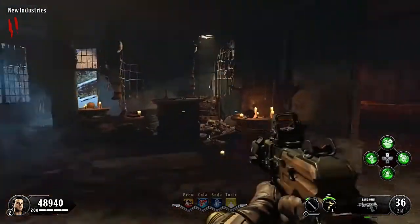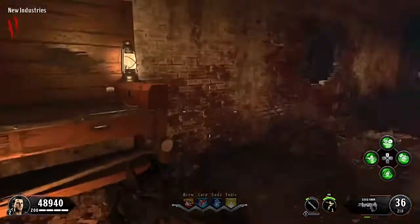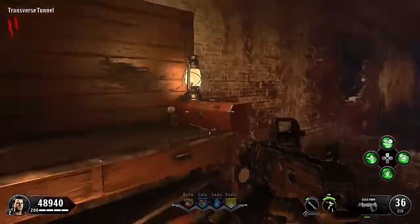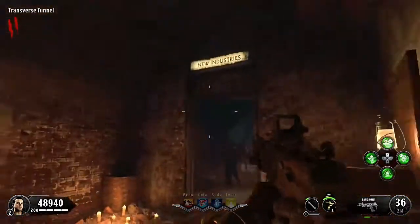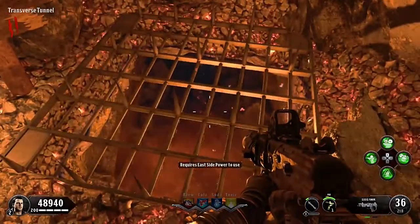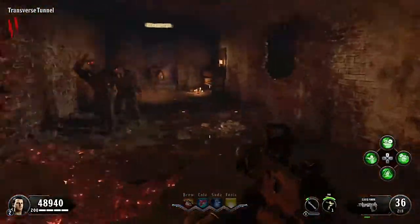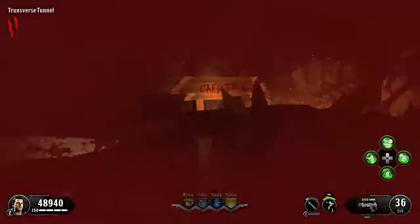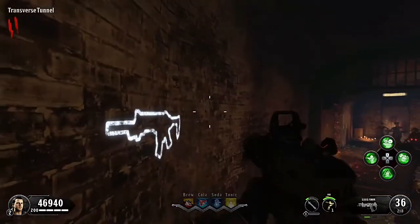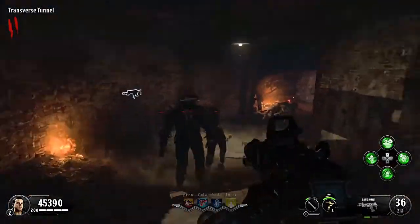From where we came in, you're going to go this way. Not much here in this canal, but there is a build bench or workbench here. We might use it later to build the shield — there are two other locations I'll show you. This is also going to be your teleporter — instead of teleporters like in Revelations or Black Ops 3, they've got these things that go underground. They're all over the map.